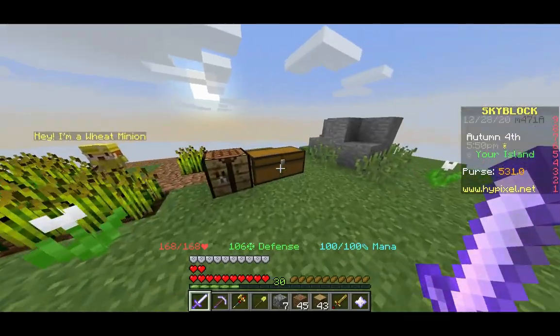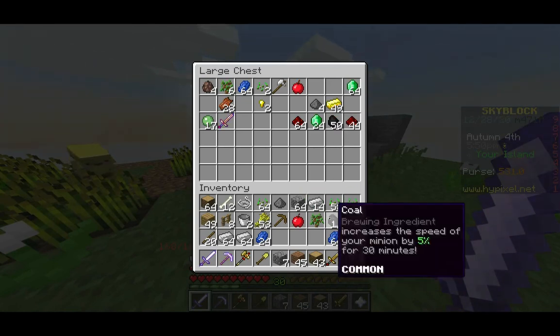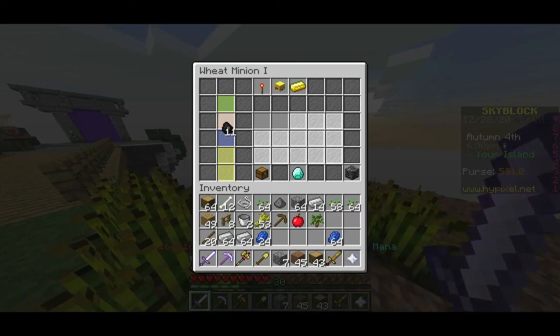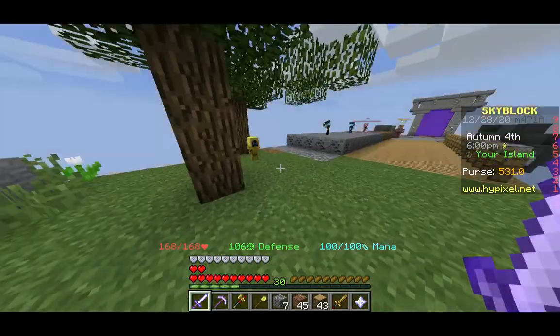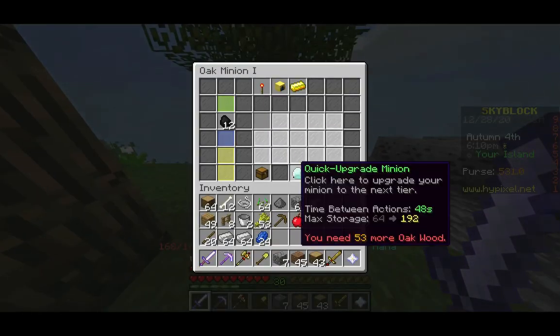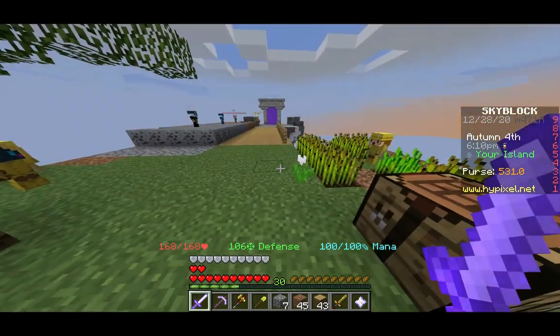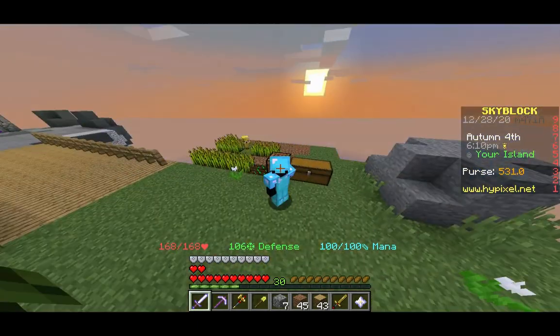I can actually go ahead and give the wheat minion some fuel — same as I gave all the others. These guys will generate items for me offline.